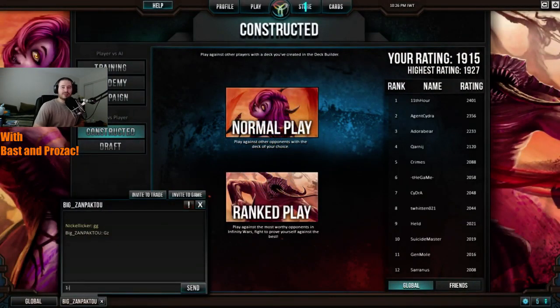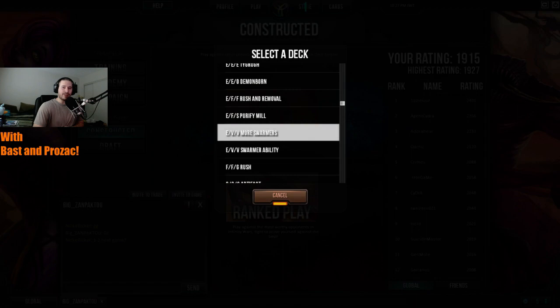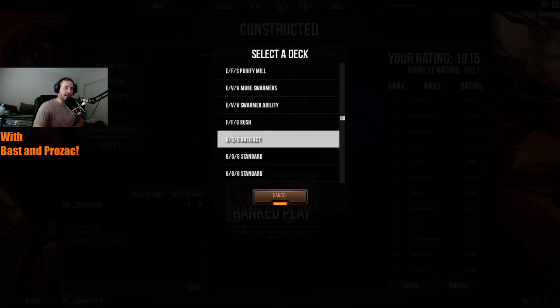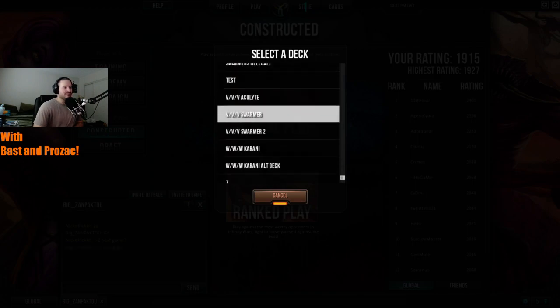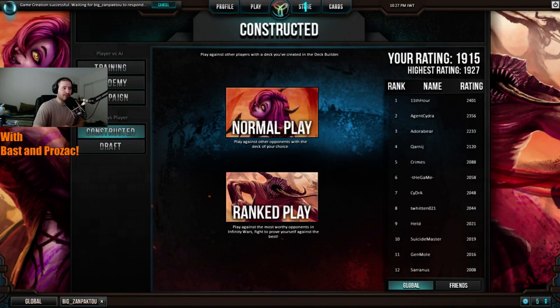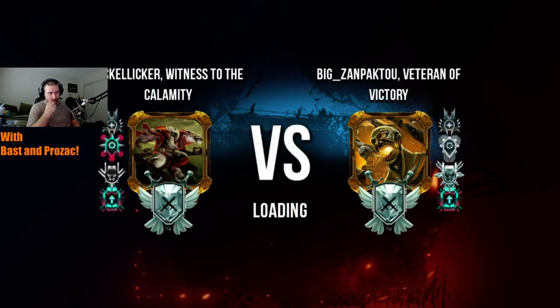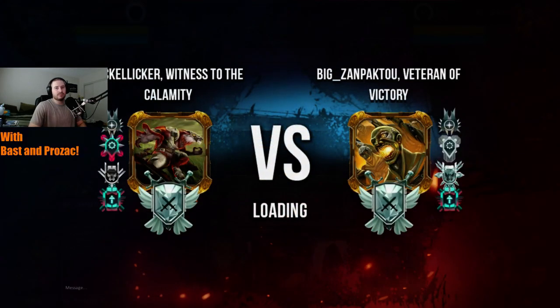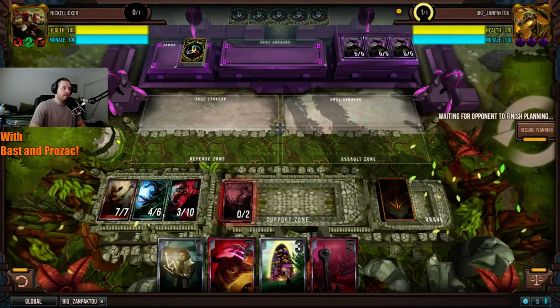Logad makes a good point — Nickel Liquor lost at the time where Zanpakuto had Veroria out with 74 health at his disposal. Prozac completely agrees — that's why he always runs one location destruction in his deck. In Three Warpath he runs Walrus for artifact removal and always has at least one location destruction — Rift to the Old World — unless playing something like GI where he has Cleanse. With the advent of sideboards, a card like Rift to the Old World becomes more valuable. He'd still run one in main deck but have another two in the sideboard.